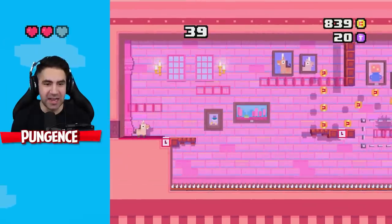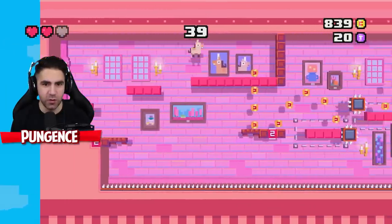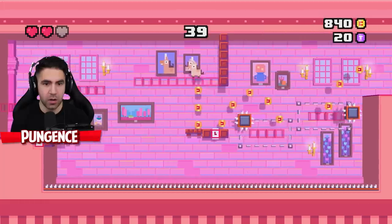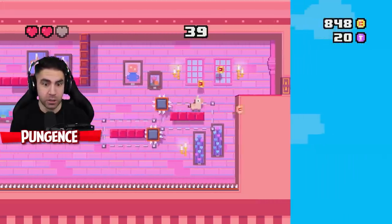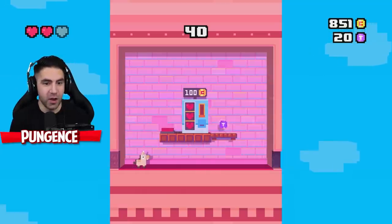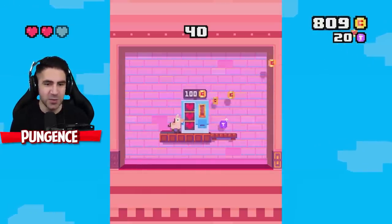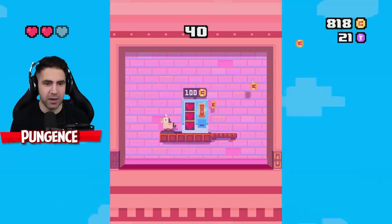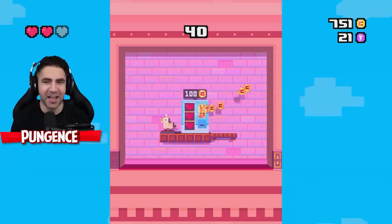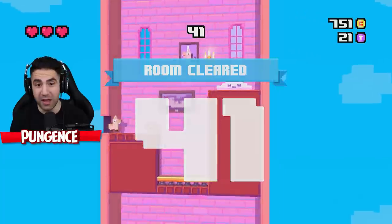We're at 839 coins, I gotta get to 1,000 coins. I do need to wait for this one. I'm sweating. I'm gonna buy the heart — guys, we just gotta see how far we can go. You gotta wait the whole time, I guess. We got the heart, we're at full health.